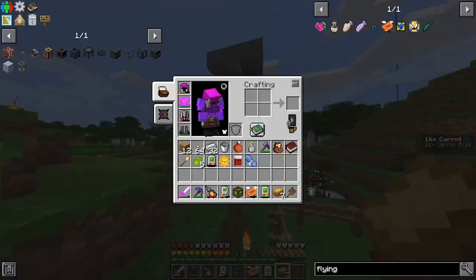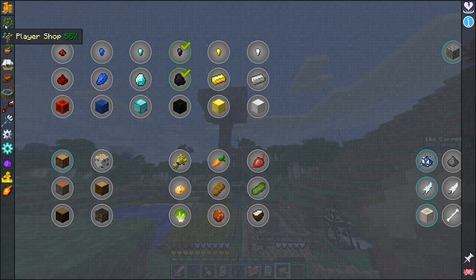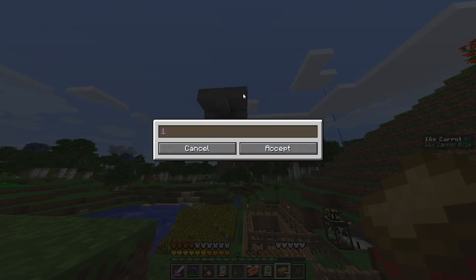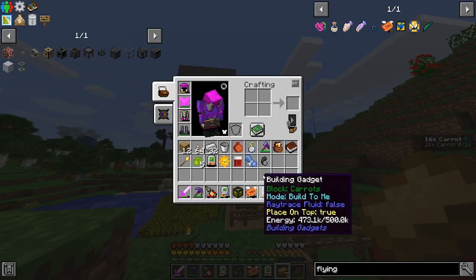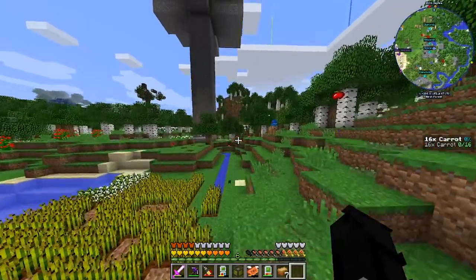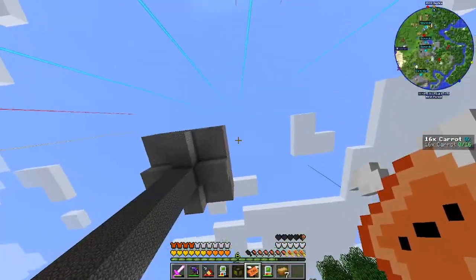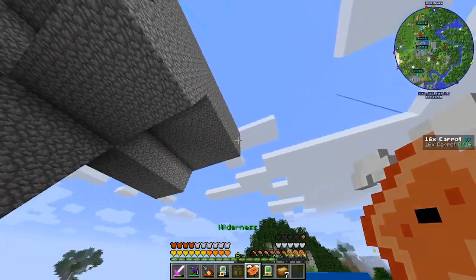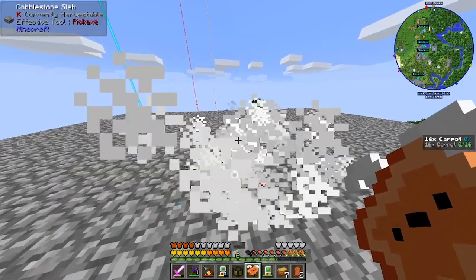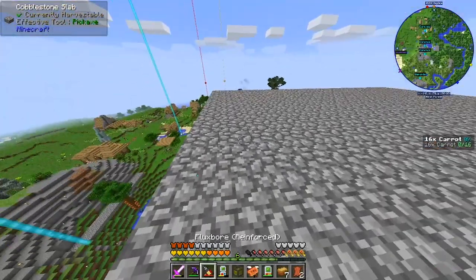We're now going to fly a cow. But first, we need to buy an item from the shop called Drop of Evil. We'll buy one. Easy peasy. Now we're going to hop on our cow and fly up here. He's very weak. He's dead — we killed him. We can jump into that water though, that's fine.